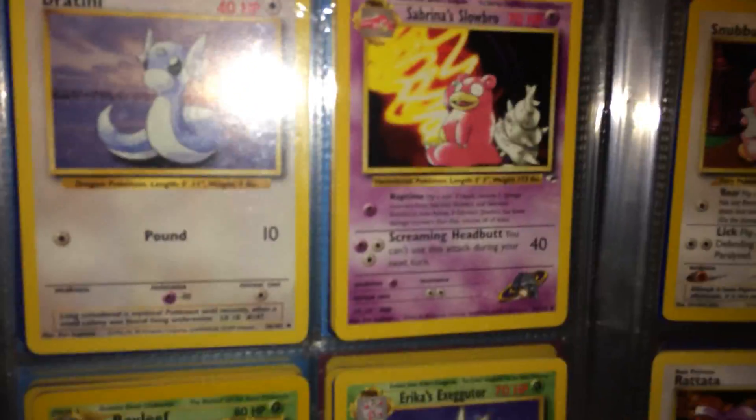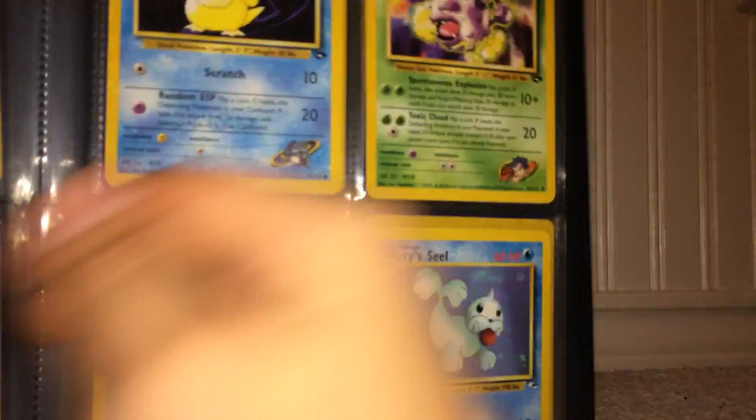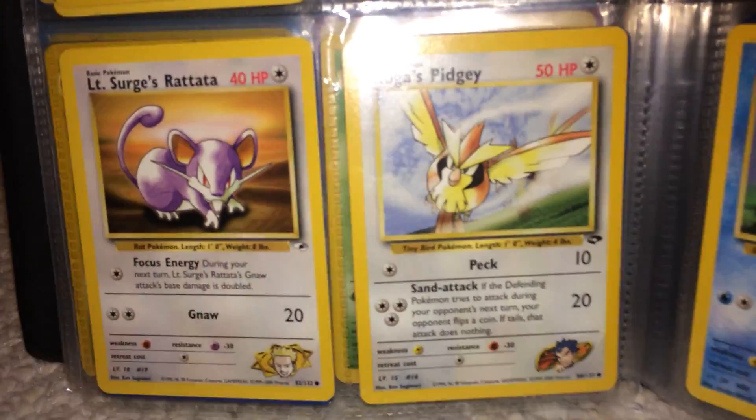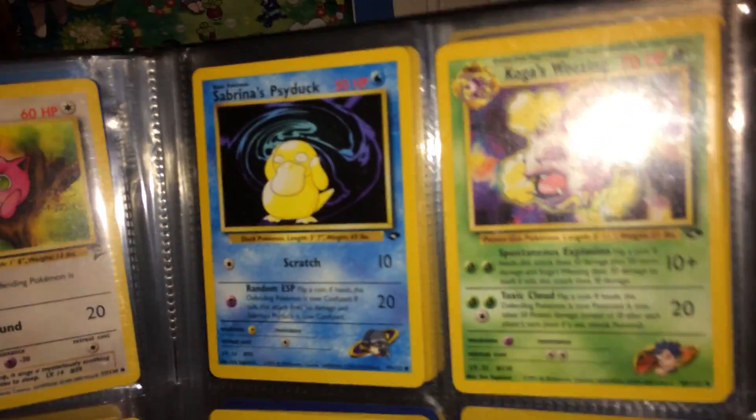Next we have a Dratini, we have a Sabrina's Slowbro, we have a Bayleaf, Erica's Exeggutor, we have Snubbull, Eevee, Rattata, Rattata, then Meowth. Then two more pages left here — we have a Seel, a Jigglypuff, Lieutenant Surge's Rattata, Koga's Pidgey, Misty's Seel, another Misty's Seel, Sabrina's Psyduck, and then Koga's Weezing.